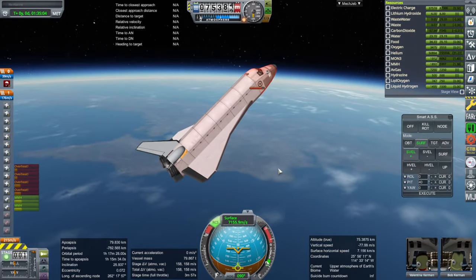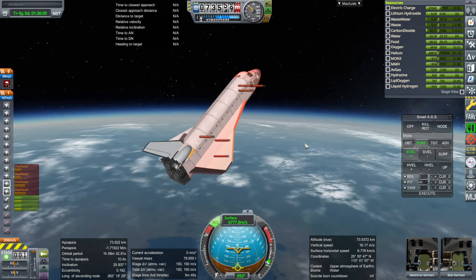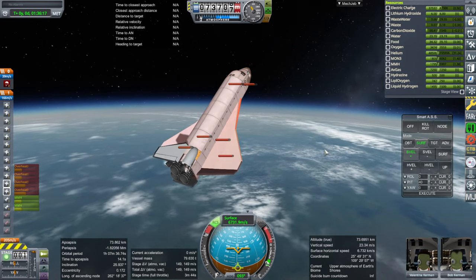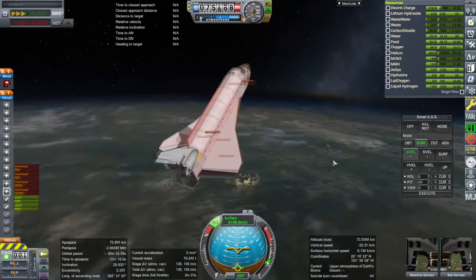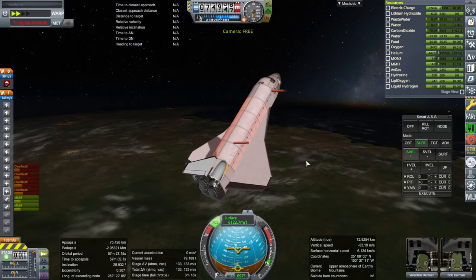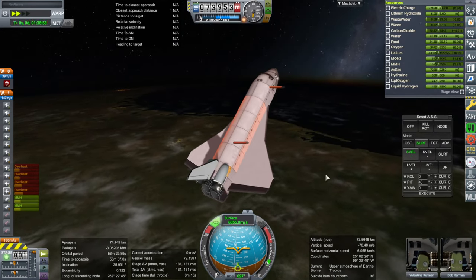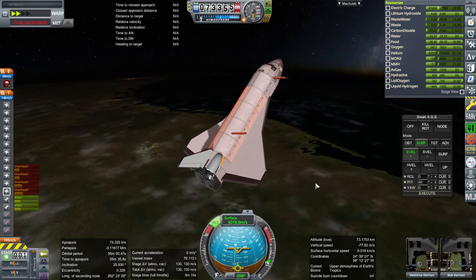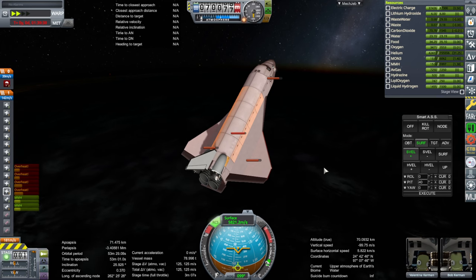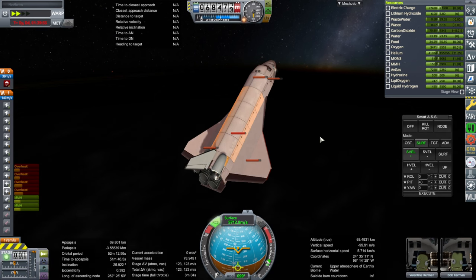40 degrees pitch is pretty standard as far as reentry is concerned. It's maxing out the pitch, but it is holding 40 so far. But as it depletes the propellant in the OMS pods, it's going to have more and more trouble holding pitch. We're going to end up in the Gulf of Mexico because I started at Brownsville instead of Cape Canaveral — but the difference between the Gulf of Mexico and the Atlantic Ocean is sort of academic in this case. We're wasting fuel like this that could be used for a mission.